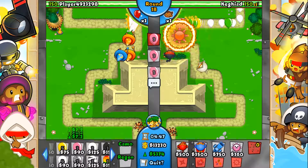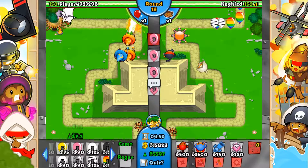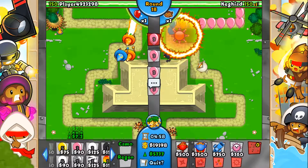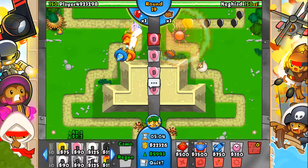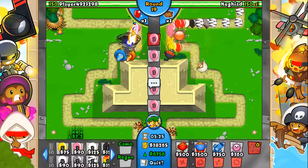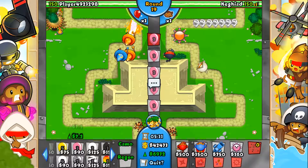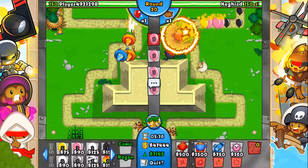There were a couple of regrows — I'm not sure if that was from him or natural. My two ninjas and ring of fire are holding up okay. There's the first super monkey — I called it, he does have super monkeys! He just sold it though — I think he's trying to position it better. Yeah, there it is, he positioned it in the top left hand corner. He's trying to space out his super monkeys.